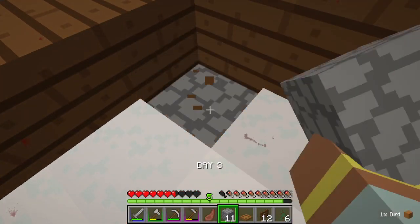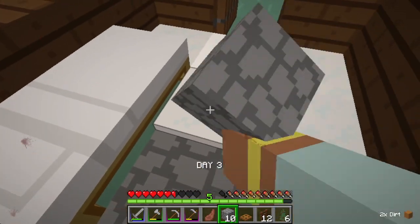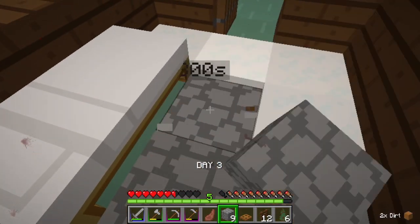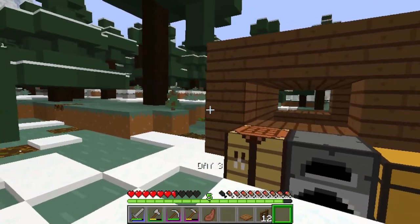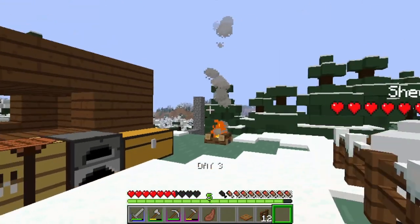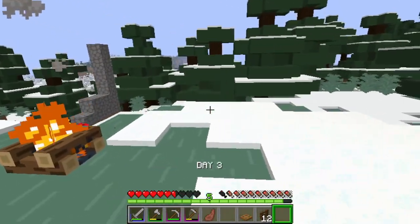Even though my house is simple, I want to make it even nicer by adding stone to the floor. And here I am collecting tree seeds to plant in the future if I run out of wood, because I plan to clean this place later. Look at them — I'm very happy they are here, a lot of sheep that can produce wool and meat.